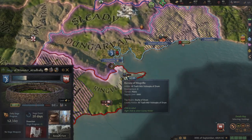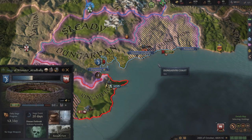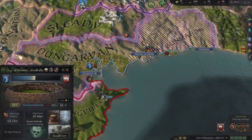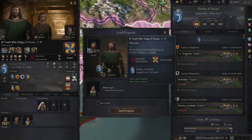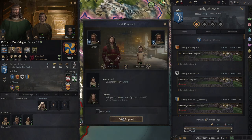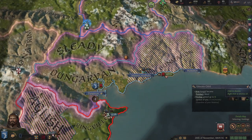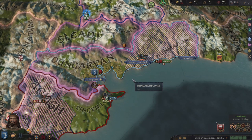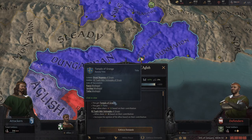I need this war to actually end soon — it's going on way longer than I thought. Hopefully if he can get this and I start taking back my land, it should be over. I've got a new son — Arvo. While this war carries on, I'm going to educate him for the diplomacy, hopefully he gets that trait. Finally — so I can enforce demands. I get the county and a temple, and I gain 15 fame.